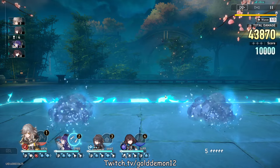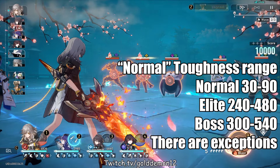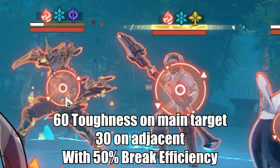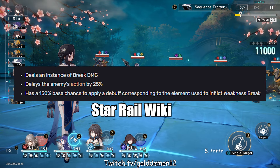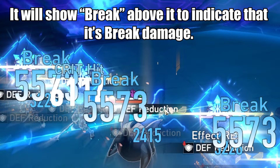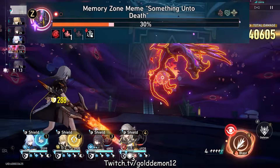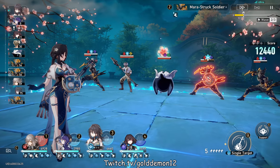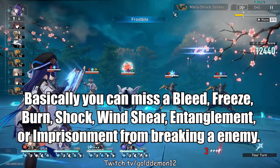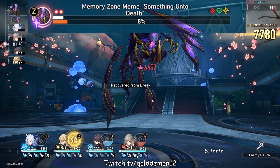In order to fully understand how break works, I need to cover multiple things, starting with the toughness bar. In this game, every enemy has a set amount of toughness that does not change based on any other modifiers. This stat is only applied to enemies, displayed above the HP bar. When attacking an enemy, if they are weak to the element being used, the character will deplete a portion of the toughness bar. Once it is fully depleted, the enemy will suffer multiple effects: it deals an instance of break damage, delays the enemy action by 25%, and has a 150% base chance to apply the corresponding elemental debuff. Interestingly, base Effect Hit Rate actually affects the chance to apply this debuff.